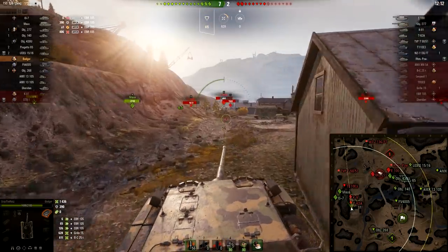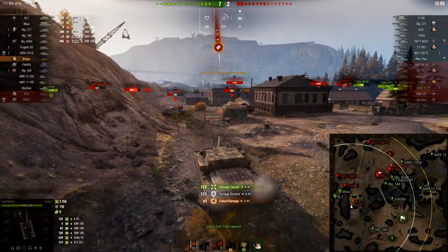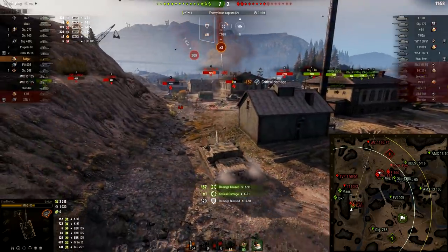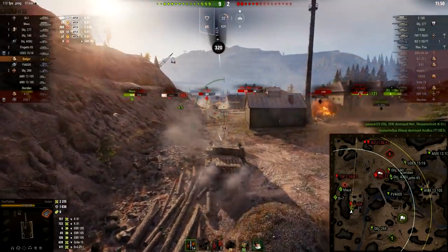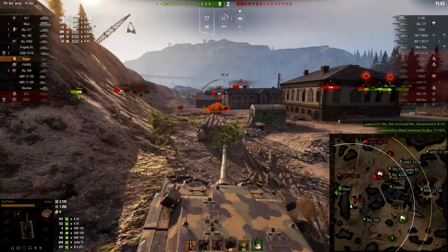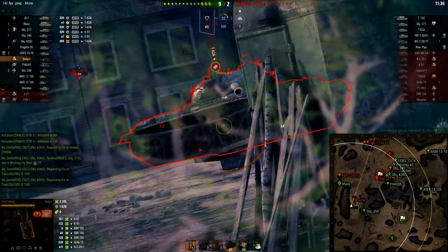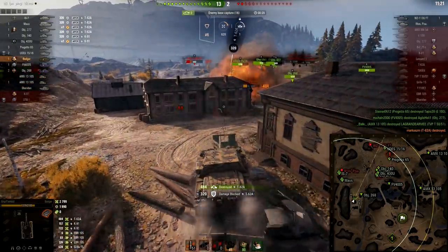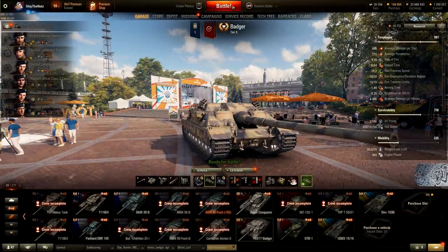Penetration — 722 damage. 268 is my little guardian angel. I'm just baiting them into my 268. What a hero, what a god that guy is. AG is not going through objects, so this is why I'm not able to fire. Penetration. 15 to 2 victory. But I want to play more — I want to get one good battle.